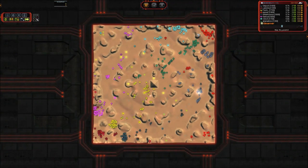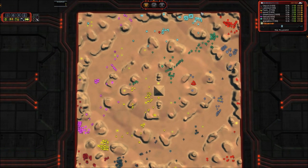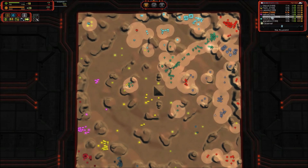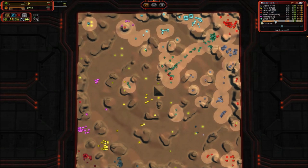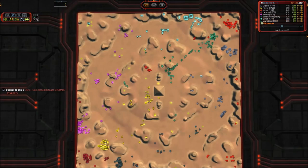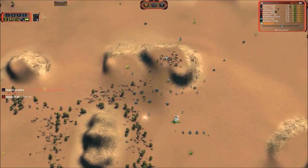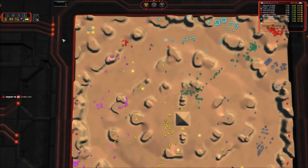That was actually kind of an odd thing to see — typically your air will be higher. There is quite a bit of reclaim scattered around this map. Once you get done with your reclaim in the base, you can go out and reclaim all of these rocks, and typically there will be a fight in the middle over those.